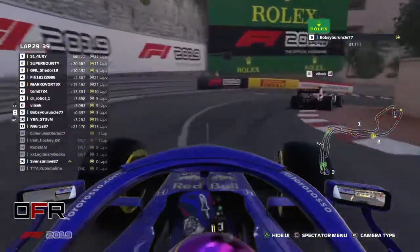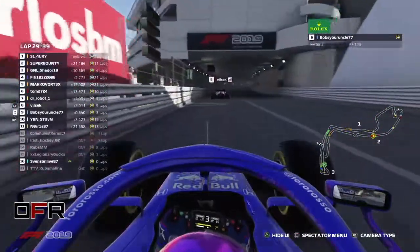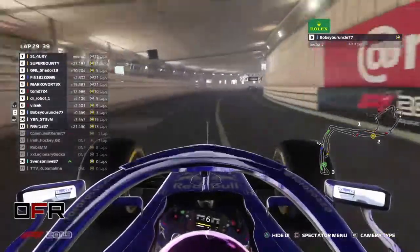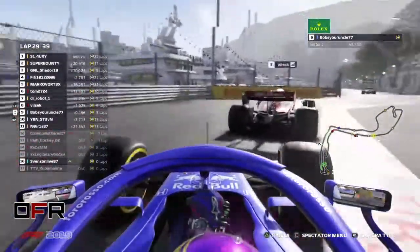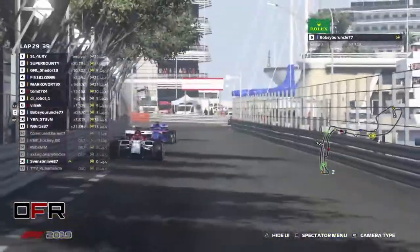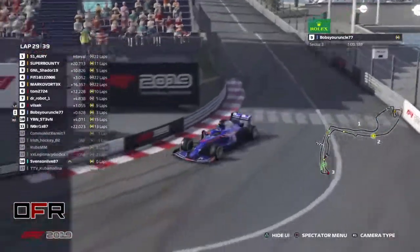If Super Bounty just has good tire management and keeps up the pace, he can get Simon. If Simon would pit now on softs he would be fighting Super Bounty in five laps. But that's risky. Something else that would be nice would be a safety car — a seven-lap sprint to the end. I didn't want to jinx it. Everything is already confused, so one more is not too much.